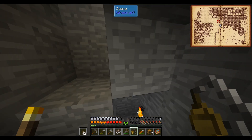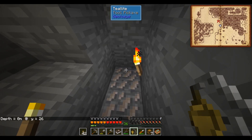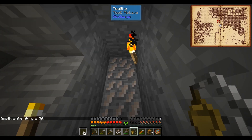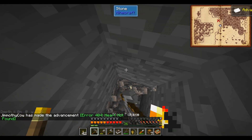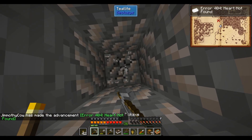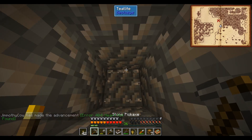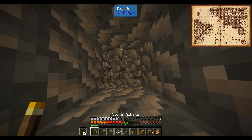Here it is — the tin vein. I had to dig down quite a ways. We are all the way down at Y26, so we had to dig down about 40 blocks. I'll try to dig out the rough shape of the vein, put a totem down, and probably gather about 10 stacks of this. Then I'll head directly back to base.